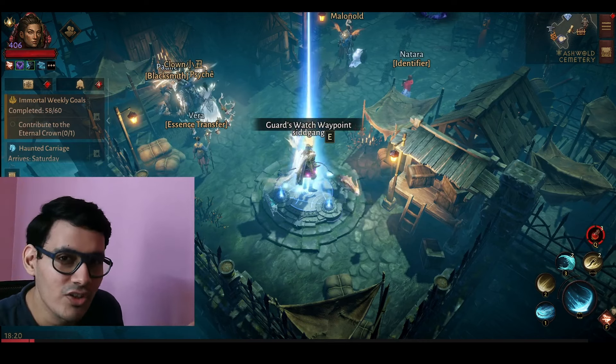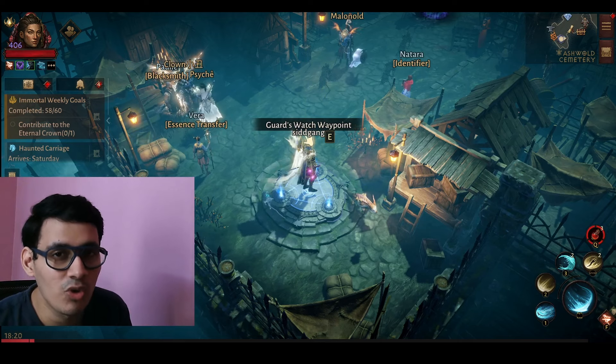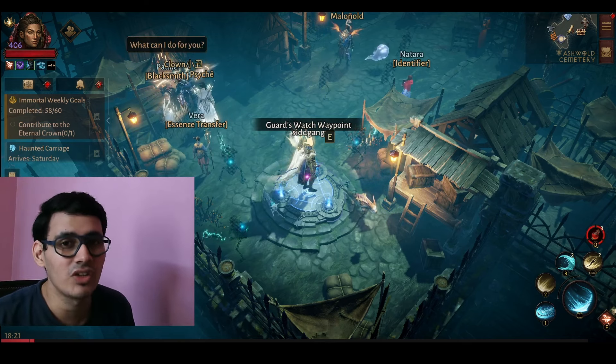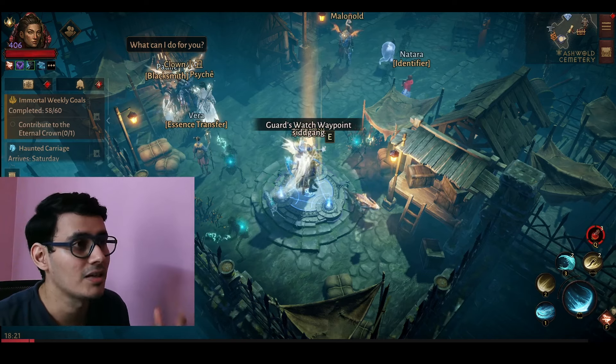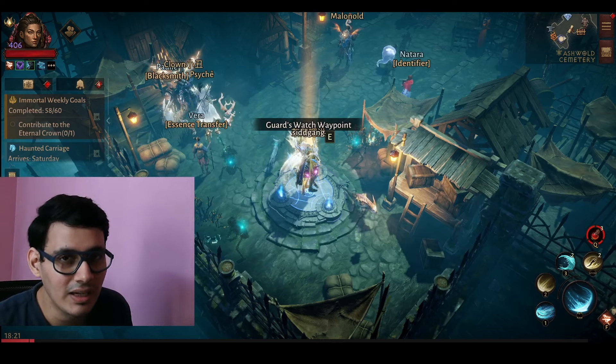Hey guys, welcome to the channel. A few hours ago the Inferno 2 essences came out in the game, and in this video I'm going to show you the Inferno 2 essences for the Tempest class. I had saved up some Trial of the Horde chests and the loyalty bonus, because of that I was able to get those new essences very quickly.